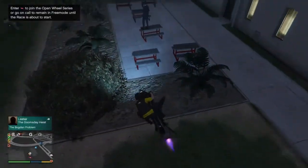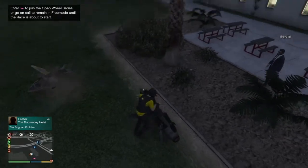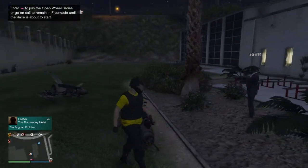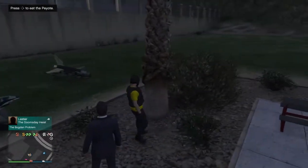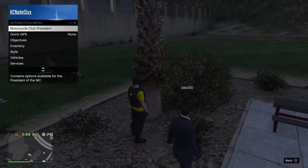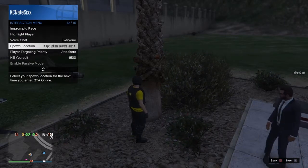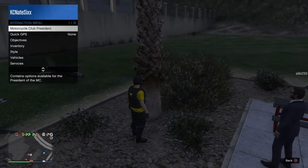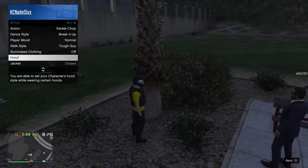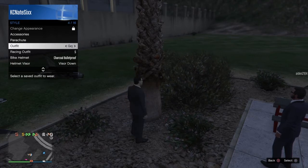This is going to be an unlimited RP and rate glitch. What you want to do is find any peyote plant — peyote plants can be found all across the map, there's like 84 of them. This one we're at right now is located down by the airport. Once you find a peyote plant, change your spawn location to last location, and change your outfit to make sure it saves.